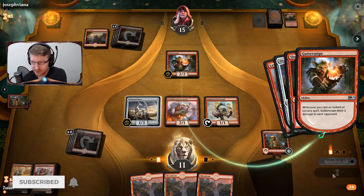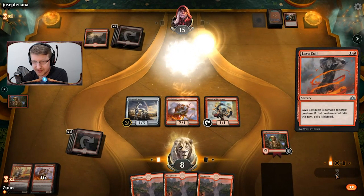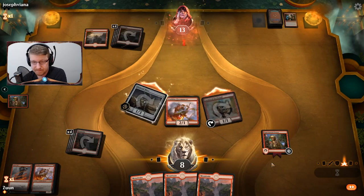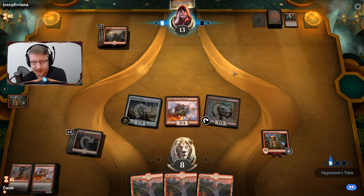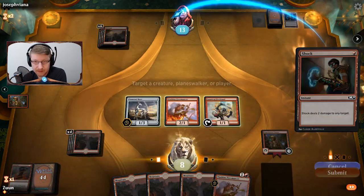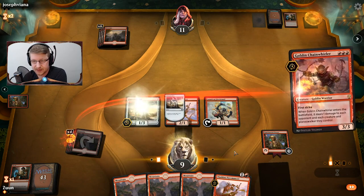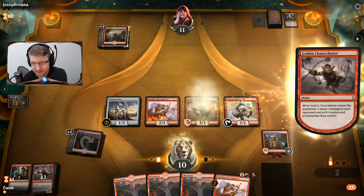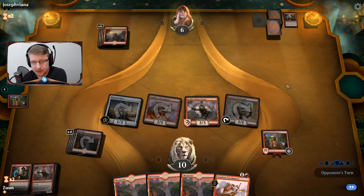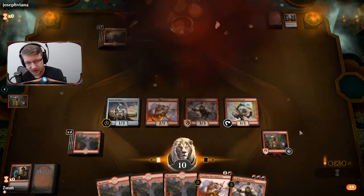They're getting a couple more in — the opponent is getting pretty low, though they're out of steam. I think I've healed for four here with the Diamond Mare. We have lethal next turn — three for six. All right, we actually have lethal next turn. Very good.